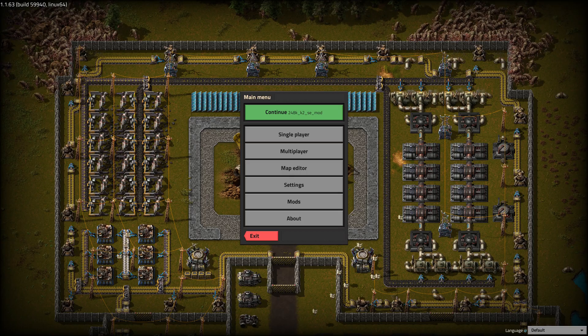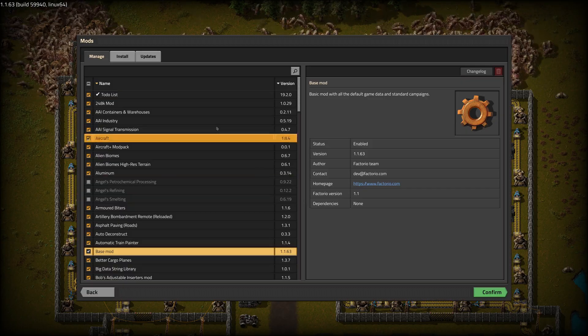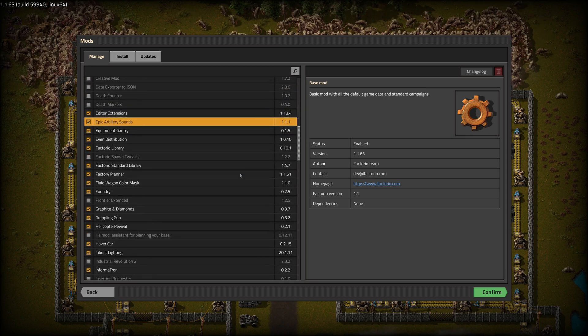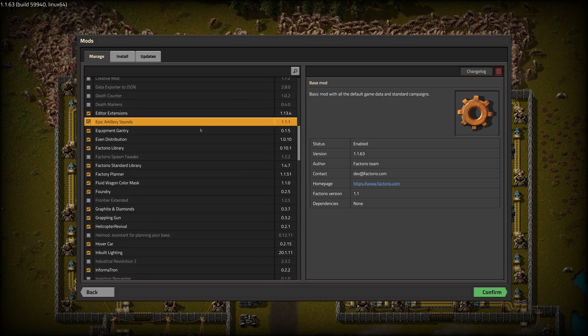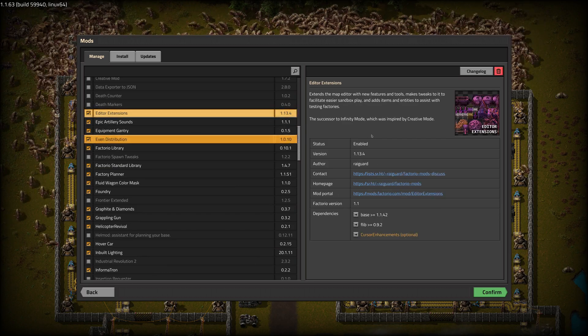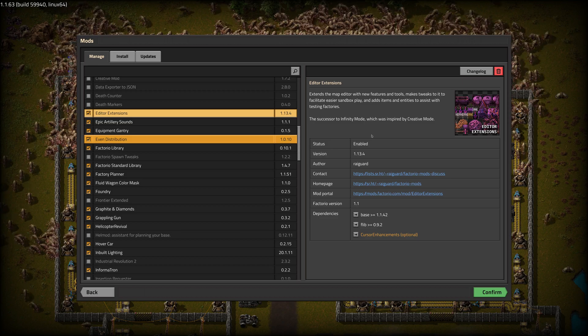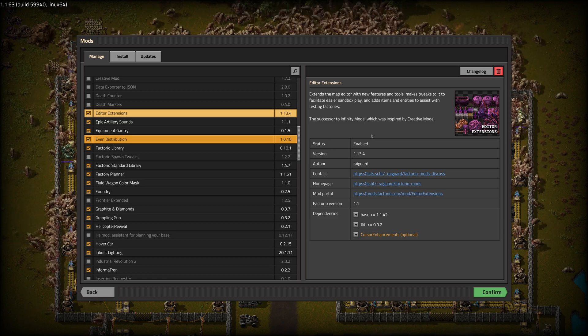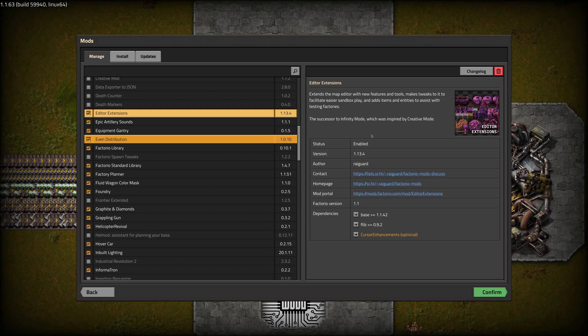There's a mod called Editor Extensions, which gives you a bunch of extra stuff for designing a factory in a sandbox. It's really useful. But until today, I've had to have a sandbox game within which I play, separate from my actual game.